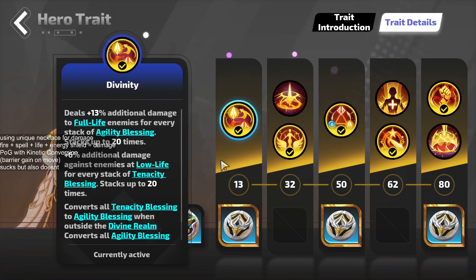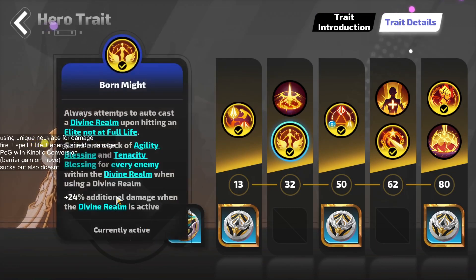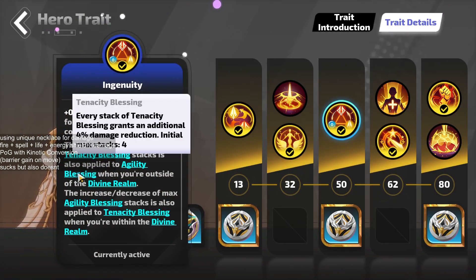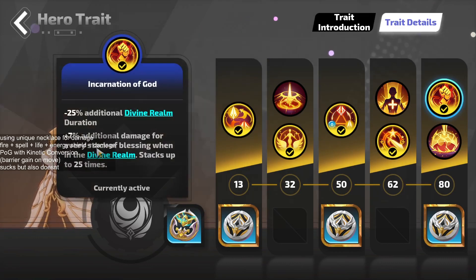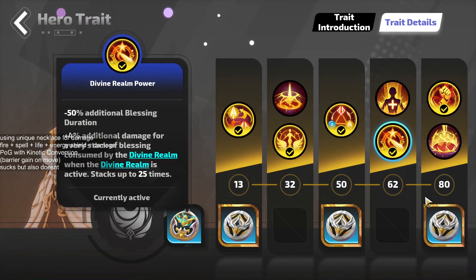Thea does extra damage to full-life enemies with agility blessings and more damage to low-life enemies with tenacity blessings. These blessings work against each other — it's rare to have both simultaneously, because of how Thea works: she converts all tenacity blessings to agility blessings outside the divine realm, and all agility blessings to tenacity blessings inside it. This makes the divine realm focused on executing low-life enemies while you speed through maps with agility blessings outside it. Inside the divine realm you also get Born Might for 24% additional damage, Ingenuity to convert max tenacity to max agility blessings, Divine Realm Power for more damage per stack consumed, and Incarnation of God for even more damage while you have blessings active.